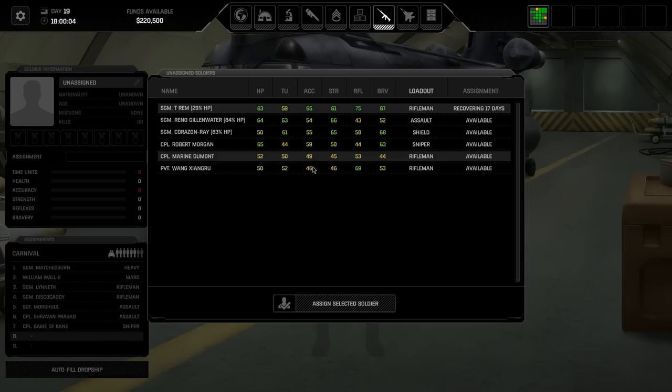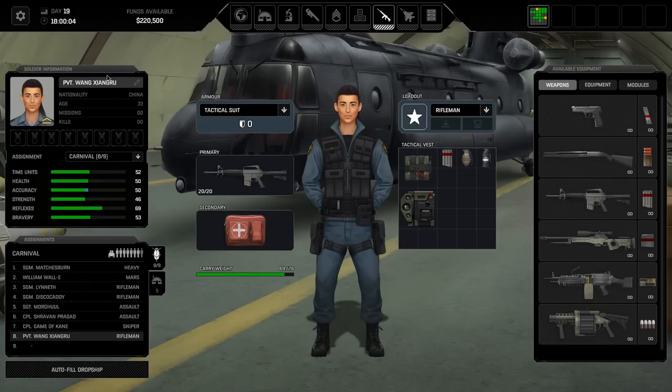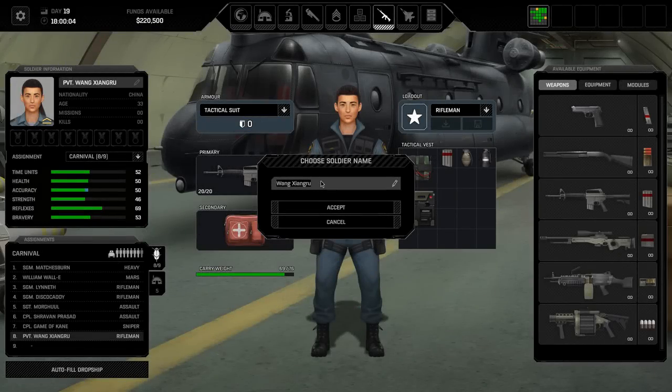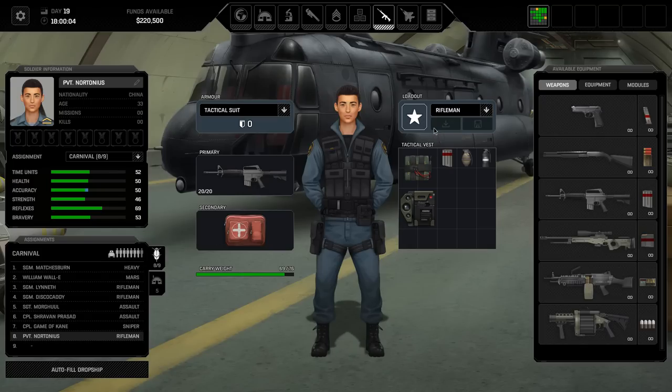Accuracy is bad on both Wang and Marine. We could make one of them into a shotgunner, actually. Looking at the stats, I think Wang here is a better shotgunner. We need to give them a name - they're going to be Nortonius. Thank you very much for supporting the channel, Nortonius. So they are one of our new riflemen and I'm going to deal with their equipment in a second.